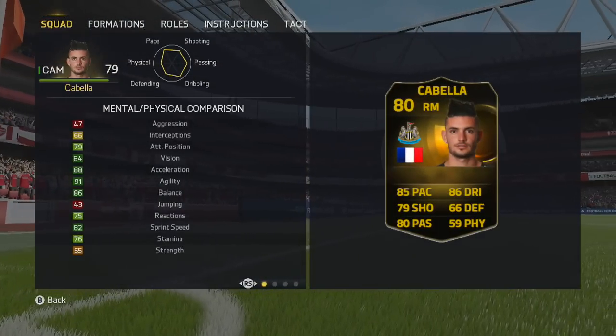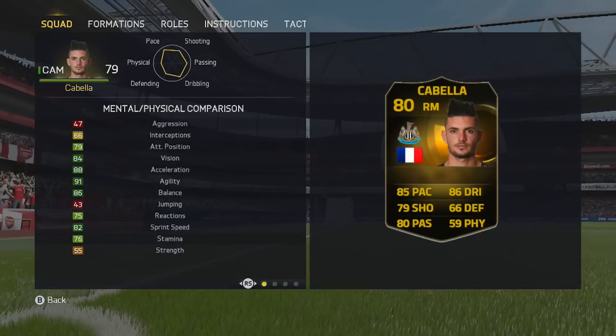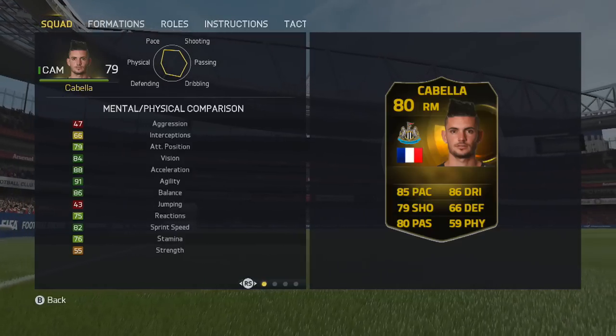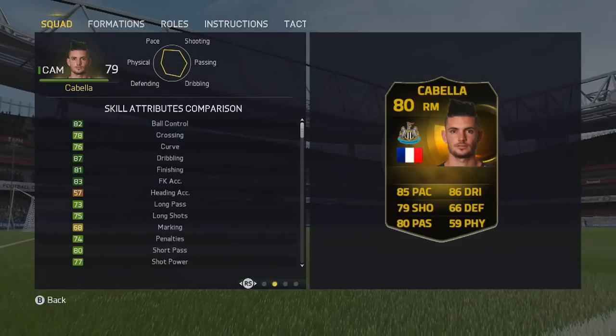Looking at the impact on the in-game stats, the strength is disappointing at 55. However, look at the dark green — agility, balance, acceleration, vision, sprint speed are all in the dark greens, which is pretty outstanding. You've got the others there in green as well, which isn't too bad at all. With the skill attributes, you'll see more light greens and more dark greens.